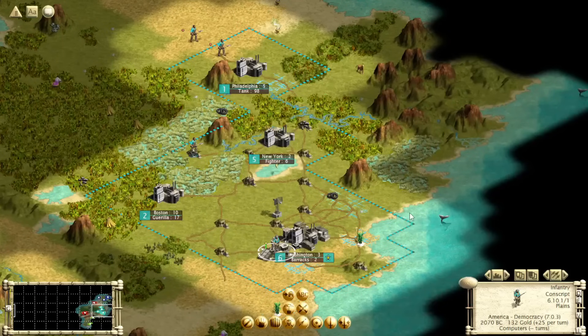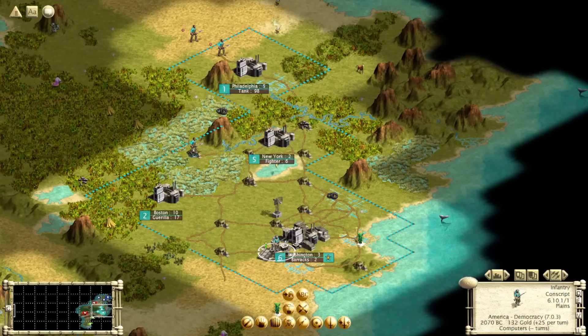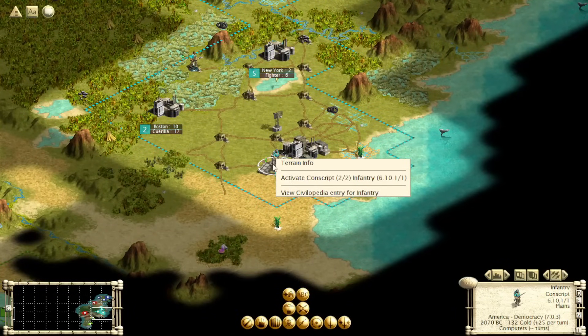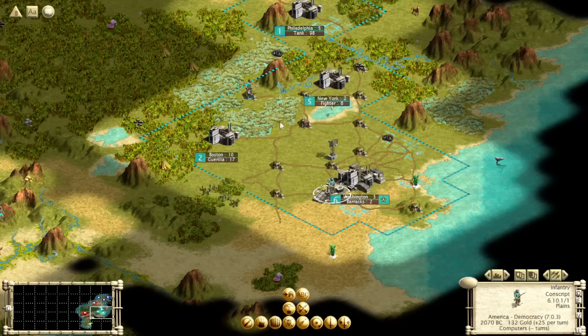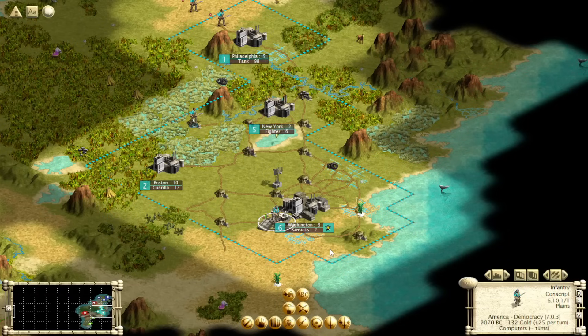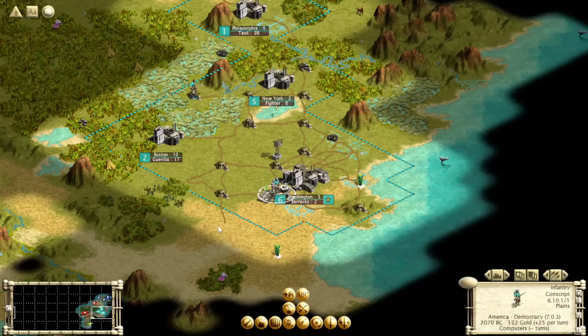Interestingly, air units are the first unit to get targeted in a city if it gets bombed, but they cannot be targeted at all if they're on an airfield — this is actually a bug. If we have three bombers in a city and somebody bombs it, it will almost certainly hit the bombers. But if the bombers are in an air base and somebody bombs that tile, it will never hit the bombers. Even if you kill all the land units on top of the bombers, you cannot do bombardment damage to an air unit on an airfield tile. So airfields are really good for placing a big stack of bombers near the enemy, and also for keeping interceptors safe while they're getting set up.